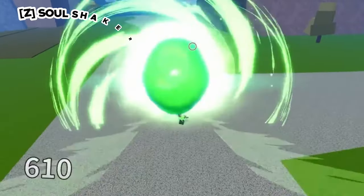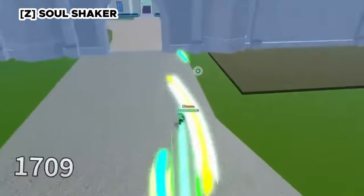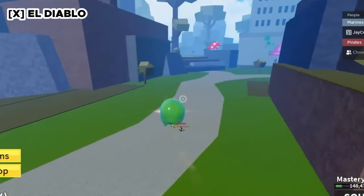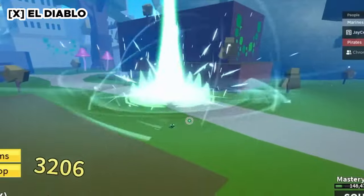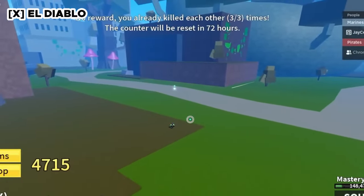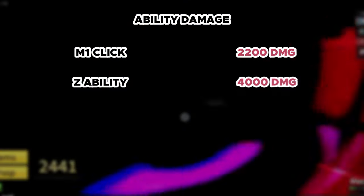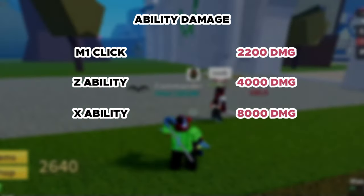The Soul Guitar's Z ability is called Soul Shaker — a huge energy projectile that's lightning fast and almost impossible to dodge. The X ability, El Diablo, shoots a beam of light that summons a skull, which explodes in the sky and damages everything around you. The M1 does 2,200 damage, the Z ability does 4,000, and the X ability does an incredible 8,000 damage.